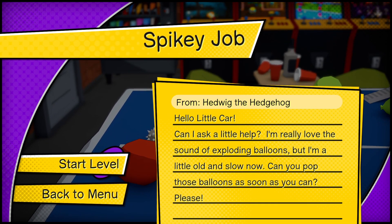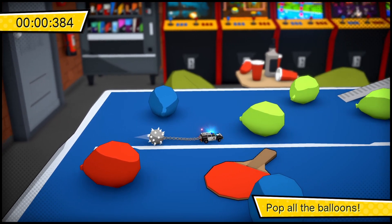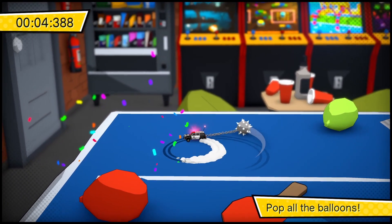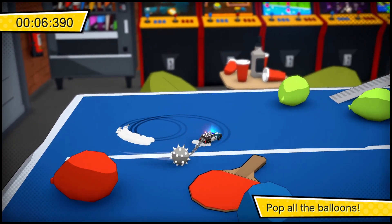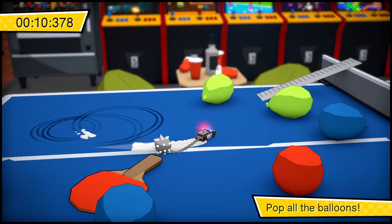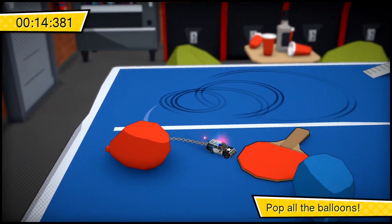The second level is all about popping the balloons. What you need to do to get this one correctly is just go around in circles and drift as much as you can. Do not let the balloons fall off the table, because if they fall off you have to restart. Once you get all the balloons you'll complete this level and should get an achievement.